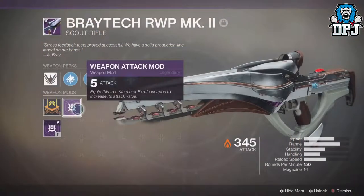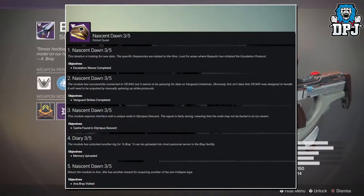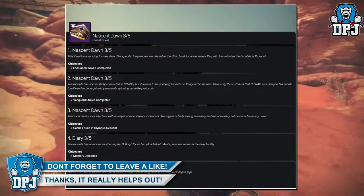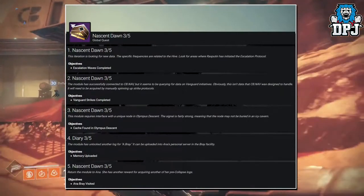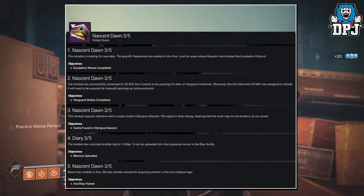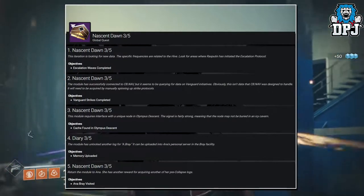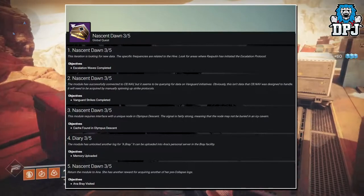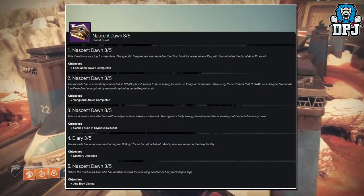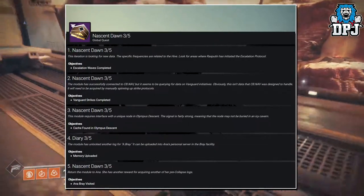That is all the quest steps for this week. Next week will be step 3 of 5, which will consist of: Part 1 — this iteration is looking for new data; the specific frequencies are related to the Hive, so look for areas where Rasputin has initiated the Escalation Protocol. Part 2 — the module has connected to CB.Nav but is queuing for data on Vanguard initiatives, so you'll need to complete Vanguard Strikes. Part 3 — find a cache in the Olympus Descent. Part 4 — the module has unlocked another log for Anna Bray, which can be uploaded to Anna's personal server in the Bray facility. Part 5 is to return to Anna Bray for your reward.